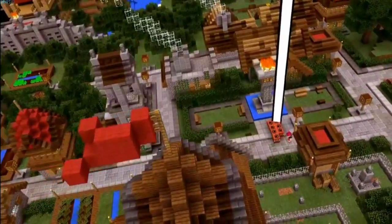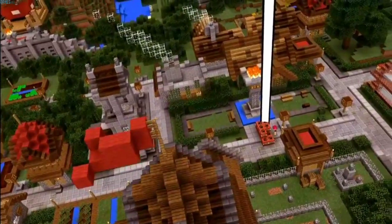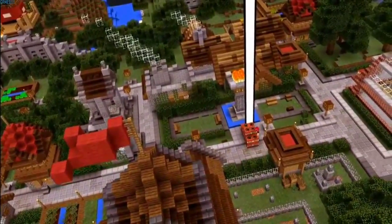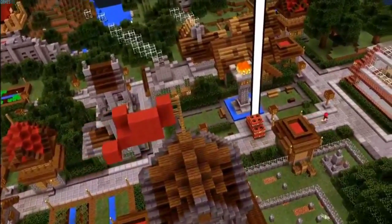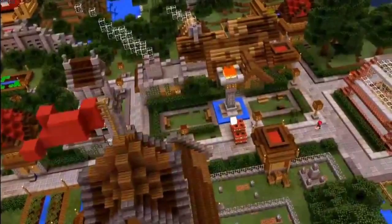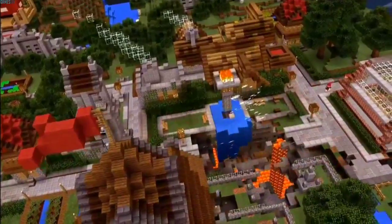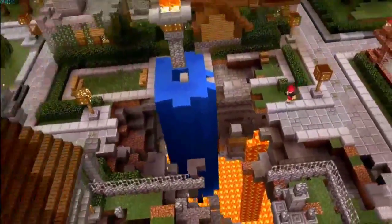I'm placing some TNTs so I can blow my way into this stronghold. I could use a light though, Saks. Good strategy. Using HoloLens, I have access to all console commands in Minecraft just using my voice. I can just focus my gaze on the TNT and say lightning strike. Step back. Whoa. There's a lot of materials down there I wouldn't have seen without you.